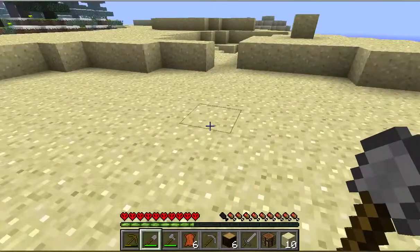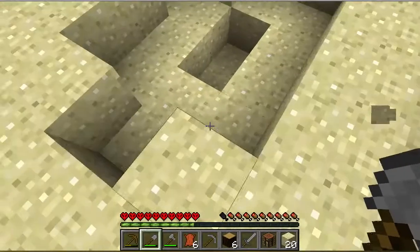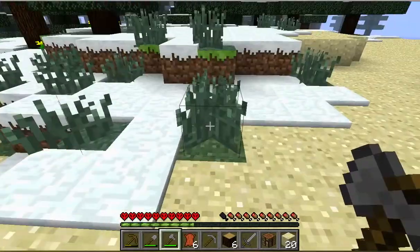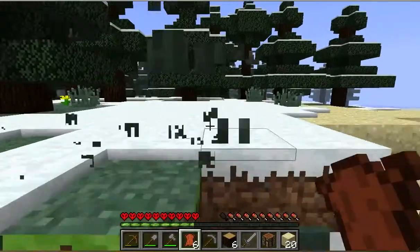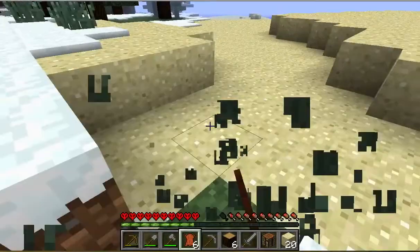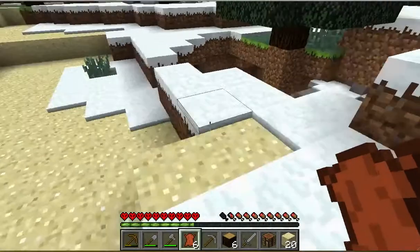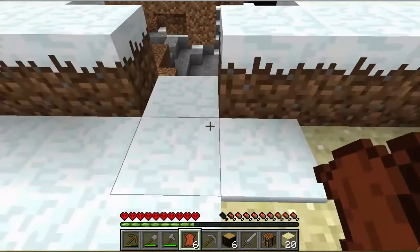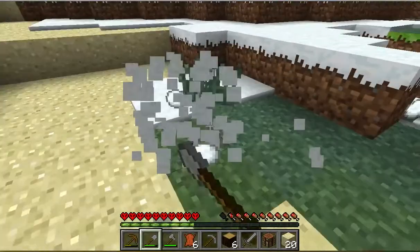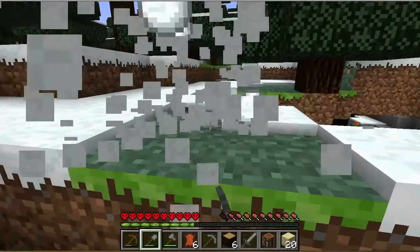I'm grabbing up some sand just so I can build a pillar and get a sense of where I am. I hear some monsters, so let's see if we can find the entrance to this cave. Every good chef knows that part of good food prep involves cold storage, so it's important that you have a certain amount of that.